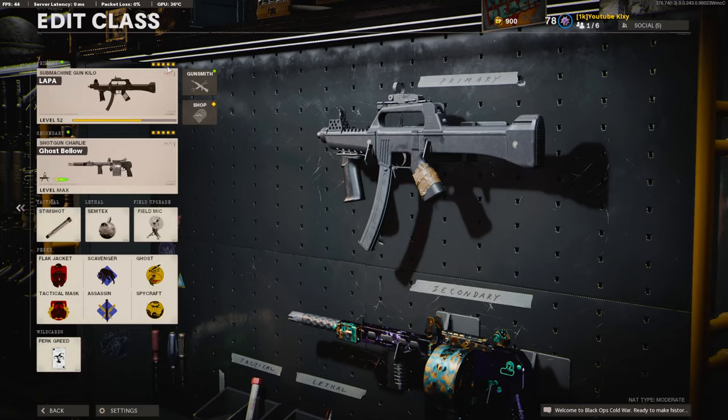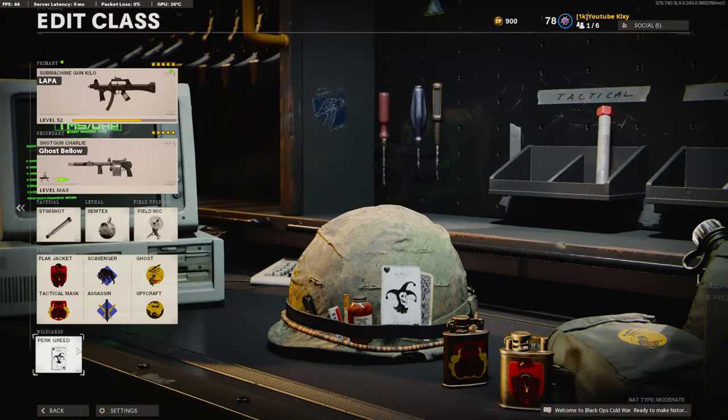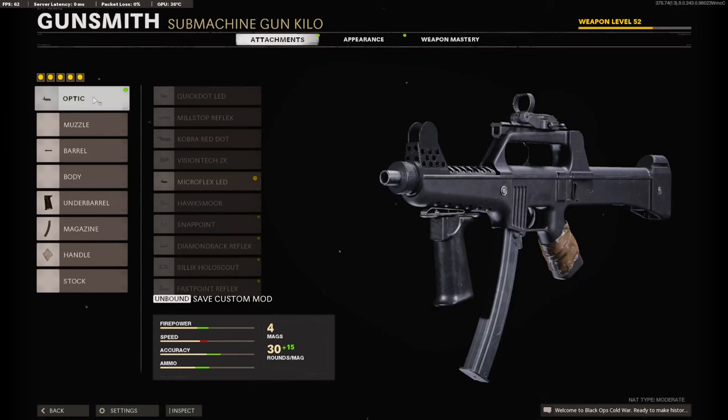On this class setup I am running five attachments, so I am running Perk Greed for my wildcard. On the first attachment I am running the Micro Flex LED. You can choose whatever you prefer — some people like to go iron sights, but personally I like the Micro Flex LED. It's really clean and it's just a regular red dot.